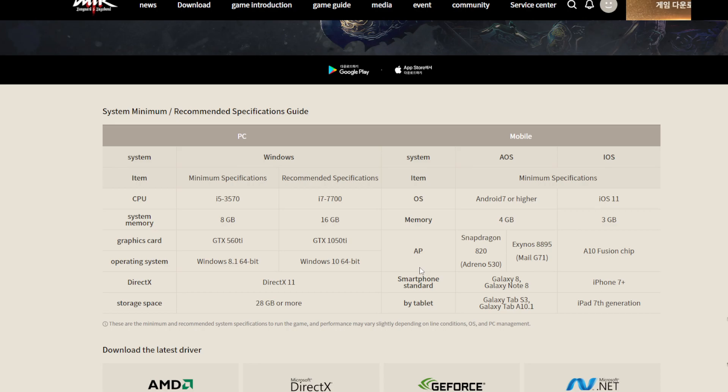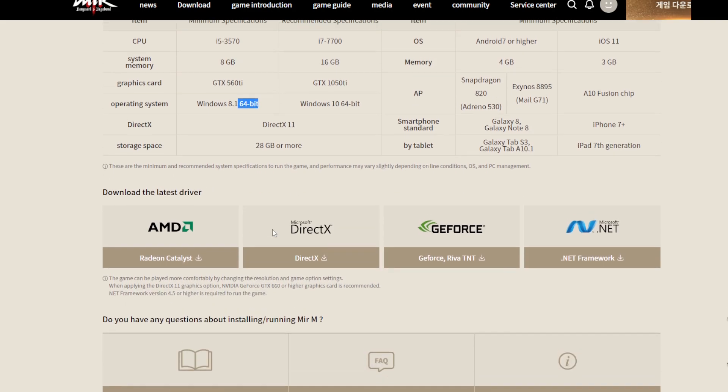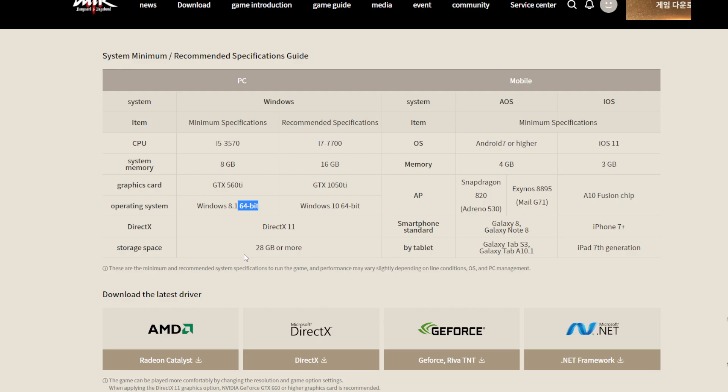Okay, here's the PC specs. Recommended minimum: Intel i5, 8GB RAM, graphics GTX 560, Windows 8 — Windows 7 is not supported — and you need 64-bit. For file size, I don't remember exactly; last time I tested in the closed build, it was around 20GB or 14GB, I don't remember.